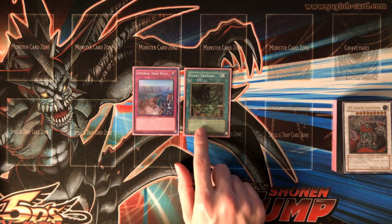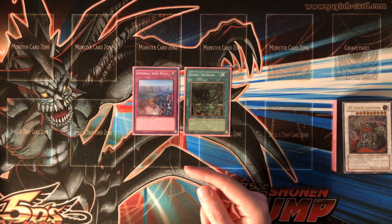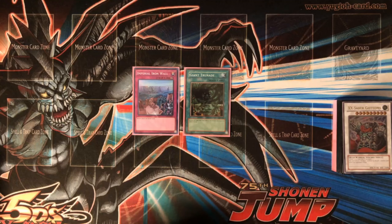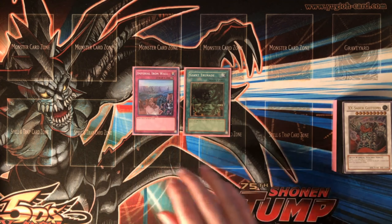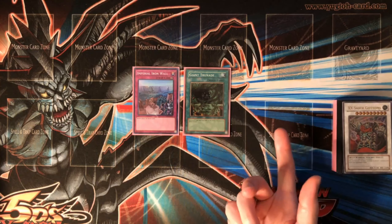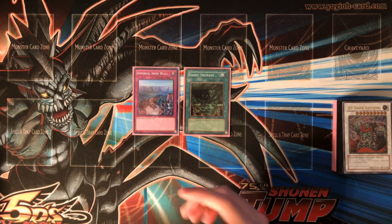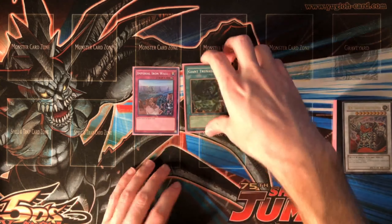Then Giant Trunade, because as much as I've solitaired this deck, you have to acknowledge that sometimes you go second and they have backrow that would stop you. We main deck one Giant Trunade, and I have a Heavy Storm in the side. Back when people played real Frog FTK in late 2010, it was common to just play Trunade and run 40 cards. The guy who won Worlds played Giant Trunade and Heavy Storm in 41 cards — that's an option. I like playing around Starlight Road, but if I know I'm going second I can pull in Heavy Storm.